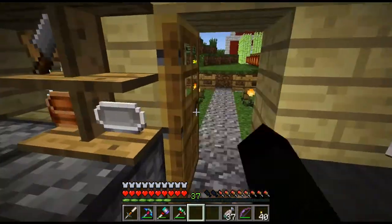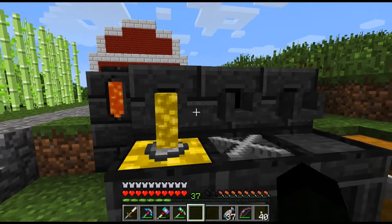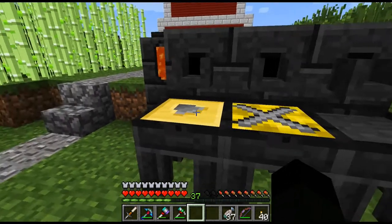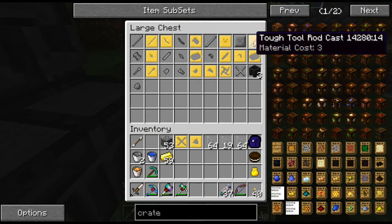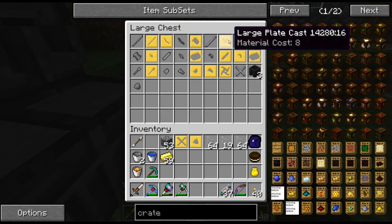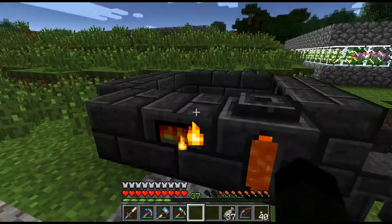I didn't have enough to make as much as I would like. So what we'll do is cast that one, cast that one, get rid of those. The tough tool rod I'm going to make out of flying crystals, and the binding I'll make out of obsidian I think. So I need to cast those pieces.